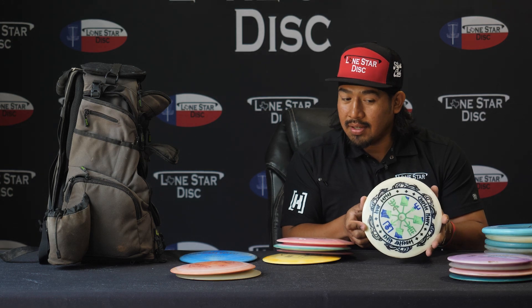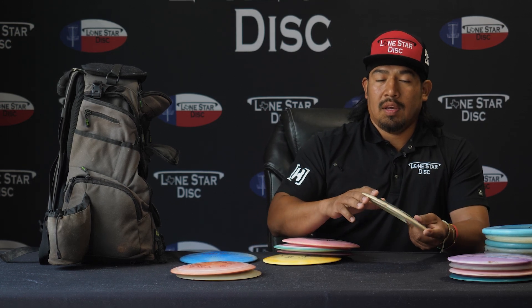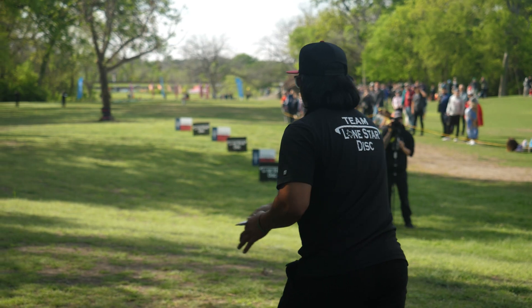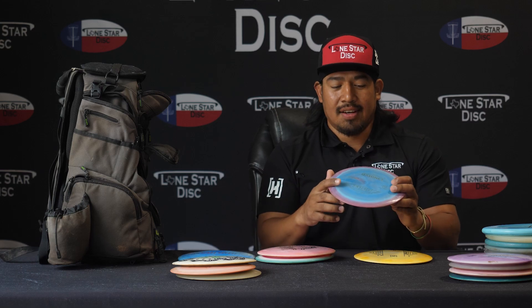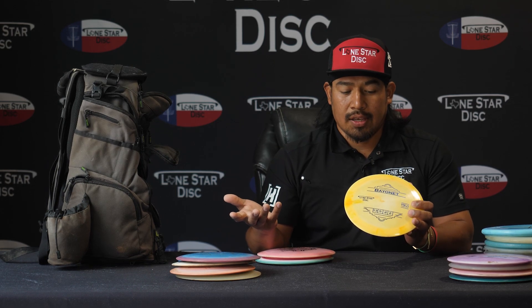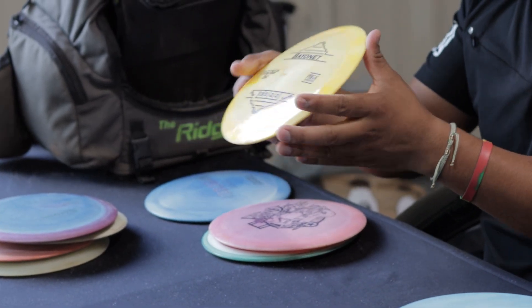I also got another one — it's not super flippy, not super overstable, it's like straight. I can throw a high-release flip and get a lot of distance. I keep that one in the bag too. And I got two more: this one is flippy — not super flippy, but I can go heavy in the headwind and still get distance. Sometimes you need one you can throw flat and let it go right side. And finally, we got the overstable one — for super heavy headwinds or when you want to throw a spike hyzer. It's super overstable, so that's what you want in your bag.